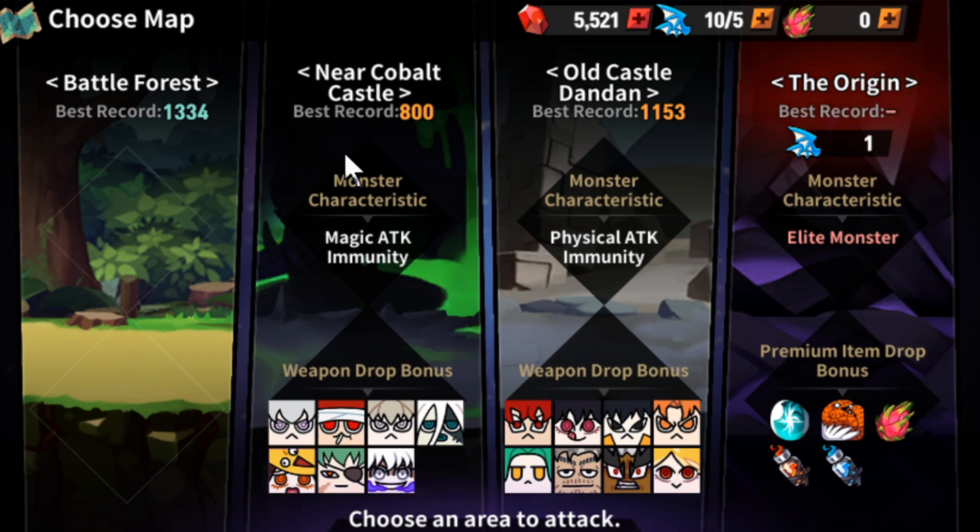You can only bring physical DPS into Near Kobo Castle because it says immune to magic attack. That doesn't mean you can't use those characters — it's just they're going to do very minimal damage or no damage at all to the enemy. So it's not wise to bring those in. But when you're starting off, you're not really going to have a choice of who you have right off. The same goes for Old Castle Dandang — you can't bring physicals there either.